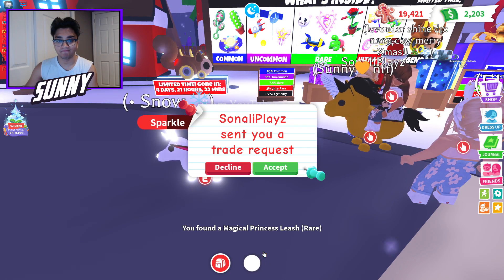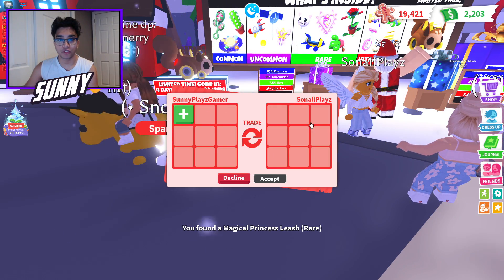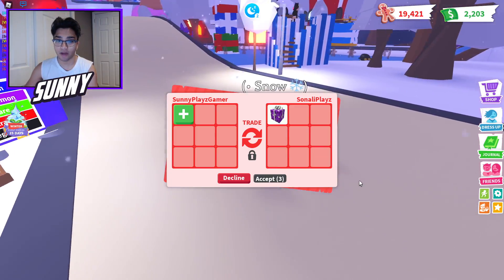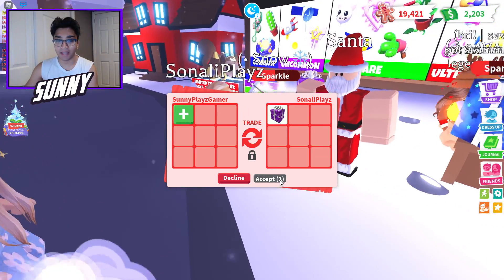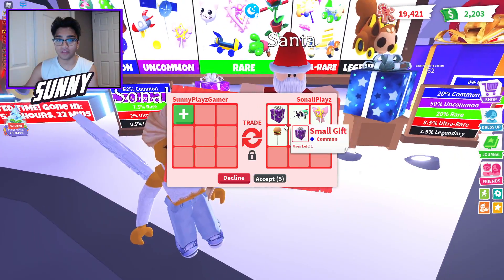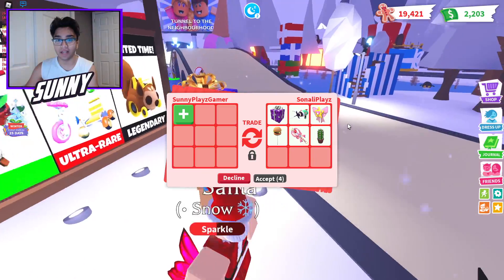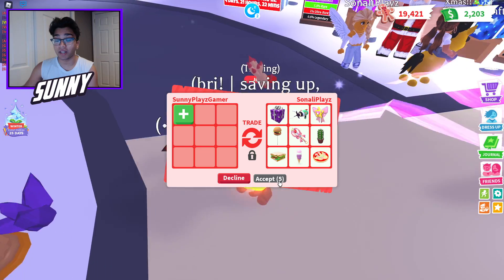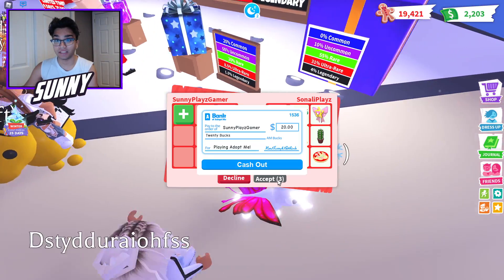Boom, we just got — alright, that wasn't the best. Let's trade my sister. What does she have? She has a small gift — okay, that's better than nothing. Let's open this one up as well. She has a lot of the toys too. I don't really need the toys, I just need the legendaries. Let's just accept it and open up the small and the massive gift.